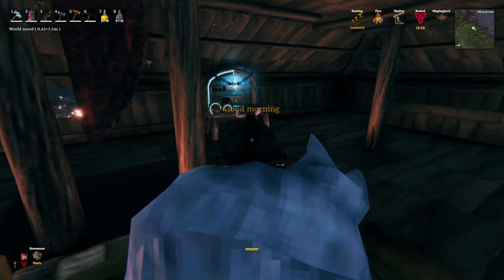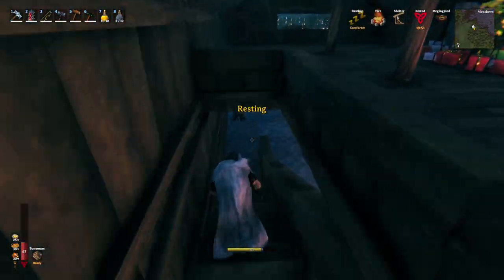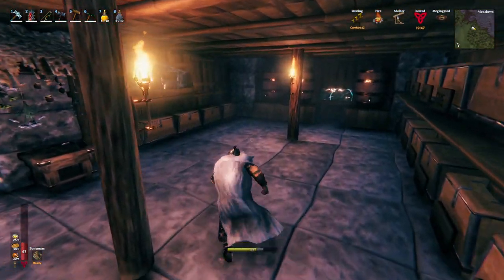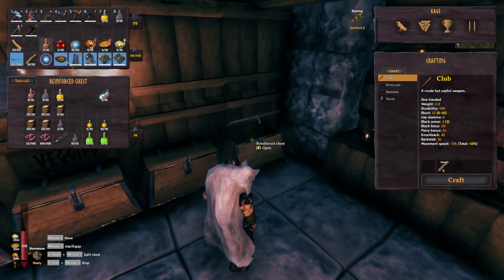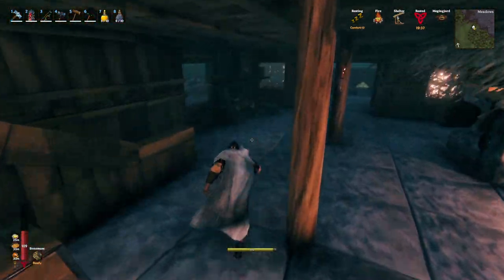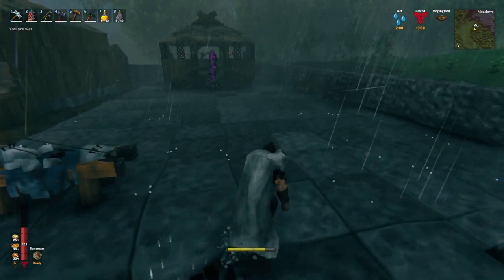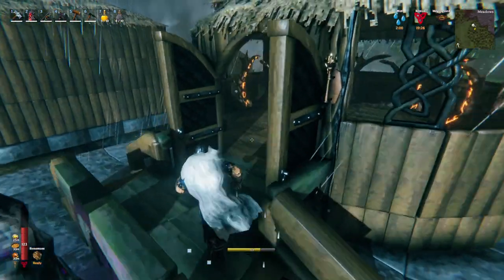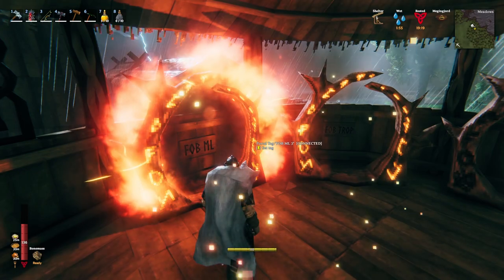We're going to go out and try to mine up a brain — see how it goes. I'm going to bring my fire resist this time and hopefully avoid everybody if I can. I don't really have any inclination to fight anything, but if I do I might have to. Look at those hit points! Let's come over here and grab the fire resist — grab like two, probably won't even need two honestly. Oh god, I hope it's not raining in the Mistlands.